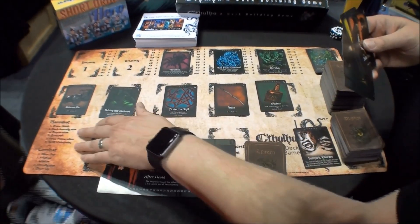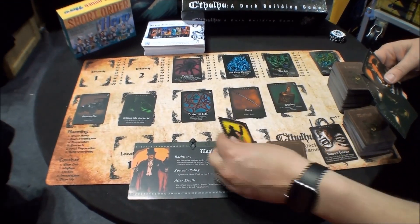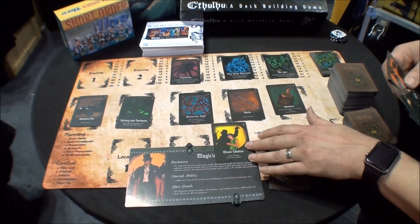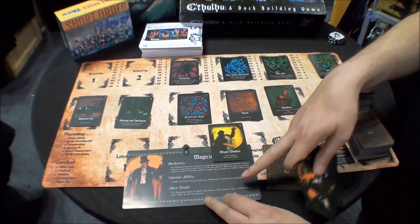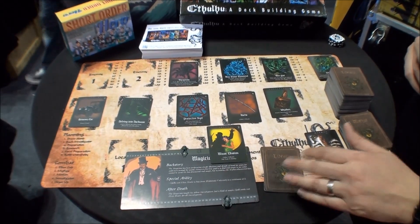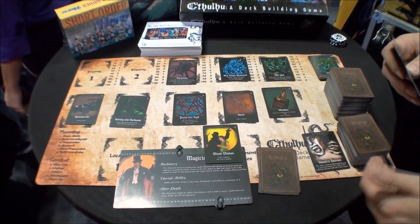In the preparation phase, I'm going to activate a card from my hand — this gains me three Moxie. However, I also lose one Sanity. If you run out of Sanity or health, your game is over. You do, however, have an After Death ability that allows you to continue playing after that happens.